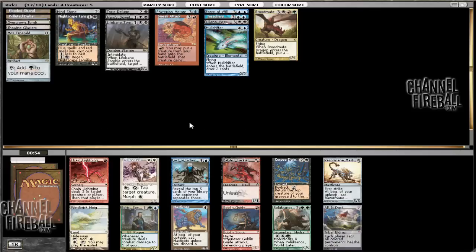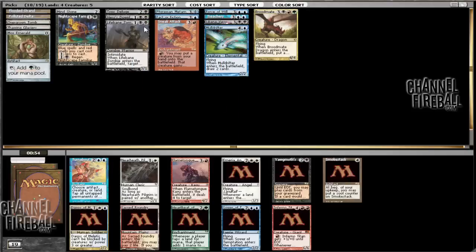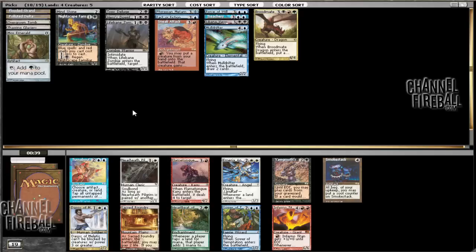Here we've got a Fact or Fiction. Or we can take a Master of Cruelties or Elspeth. I think Fact or Fiction is going to be a little better — like I said, drawing cards. You can play it and draw into Sneak Attack. We have Flooded Strand so we can get Sacred Foundry off of that, and we could play Inferno Titan, which is pretty good with Sneak Attack. I think what I'm going to do is just take the Sower of Temptation. Very safe pick.